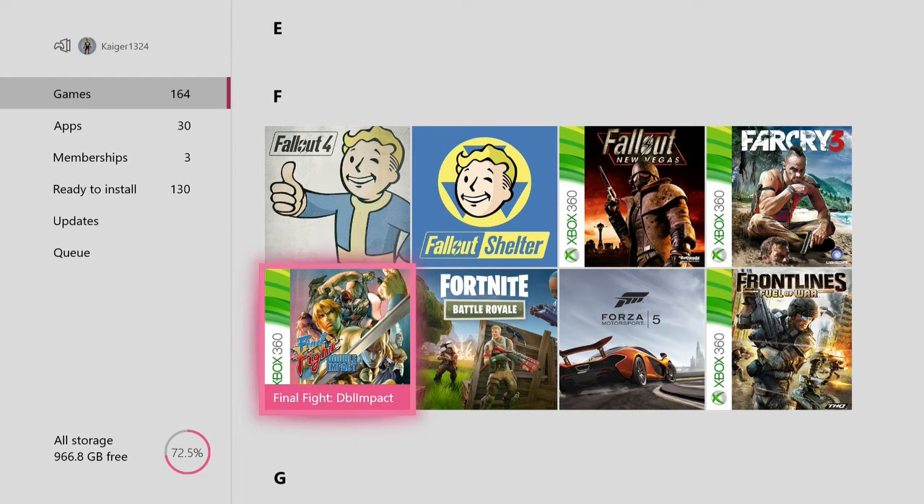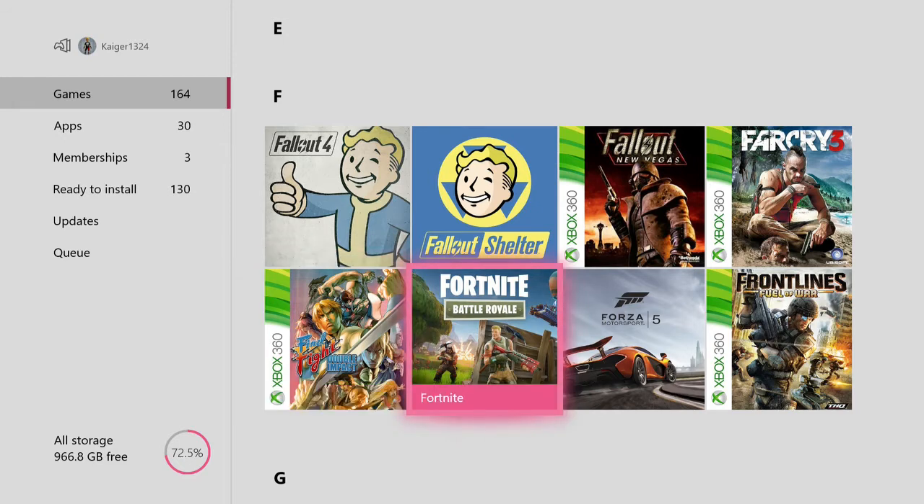Then we've got Final Fight Double Impact — Final Fight, classic game. Fortnite — obviously it says Battle Royale on there but I have the original zombie survival game as well as the Battle Royale. The Battle Royale is free to play, the normal Fortnite isn't. I don't really like the normal game but Battle Royale is pretty fun, though I don't play it a lot.